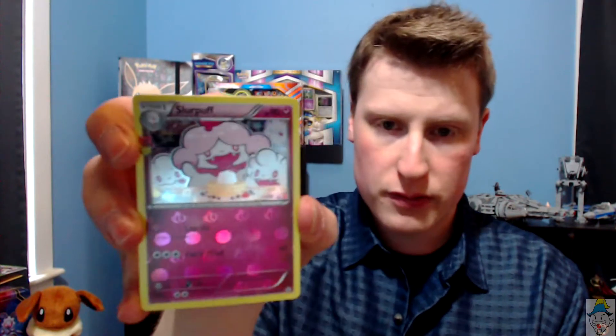Very excited to open these Generations packs and see what we can pull — they're original Pokemon. We got an original Slowpoke, an original Paras, a Rhyhorn, a Zubat, a shiny Energy Switch, and a really cool Slurpuff. We got ourselves a Dodgerio — pretty cool — Swalot, Crushing Hammer, and a Pokeball. I actually really like the art for the foils in here.